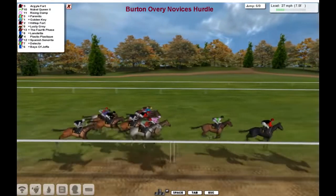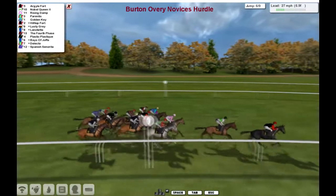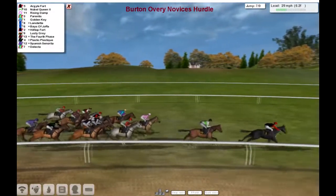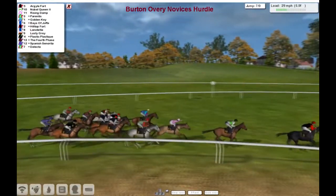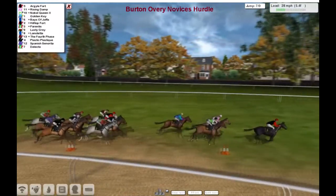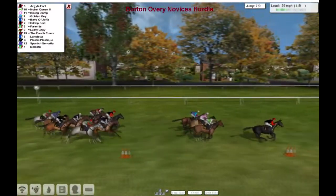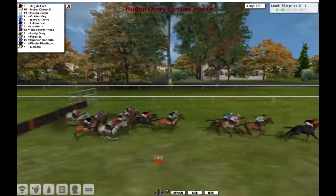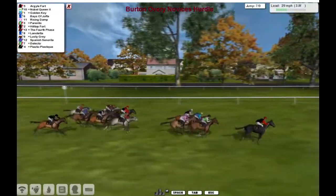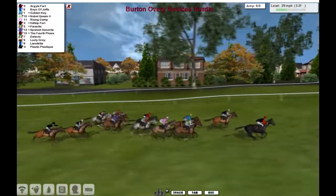They're inside the mile, 4 more flights to get over. Argyle Fort keeping the pace up, getting pushed along. Coming out of the pack now — Rising Dam, also Golden Key. Bays of Joffa moves into 5th after being last for most of this race. Argyle Fort comes to the 7th and up and over they go, from Noble Queen. Golden Key, Rising Dam, Bays of Joffa running on nicely. Hilltop Fort, Parentis. So 3 and a half, and it's Argyle Fort in front. But Bays of Joffa has circled the field with a long sustained run.